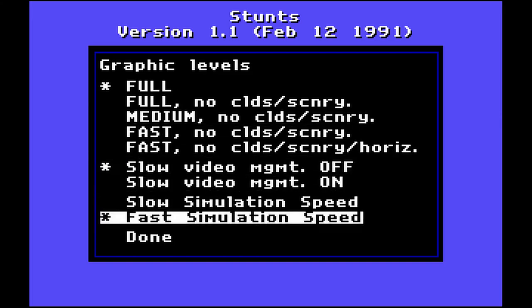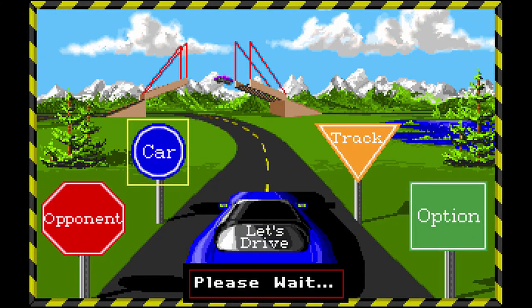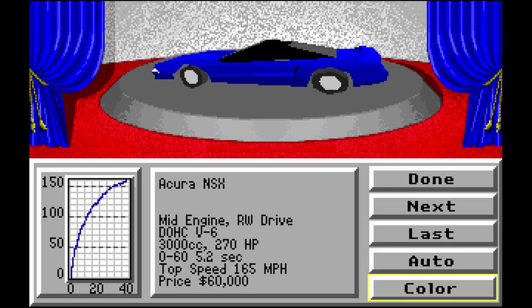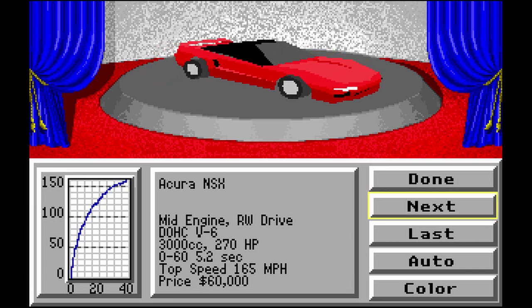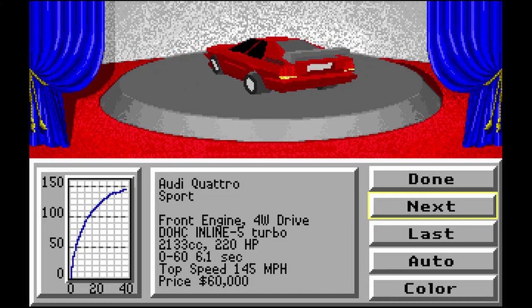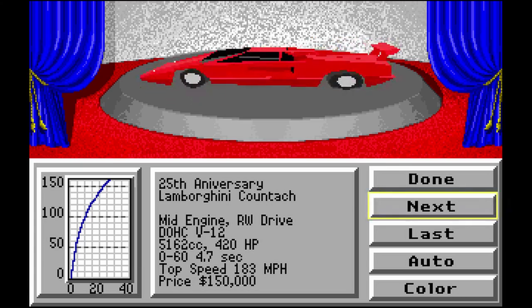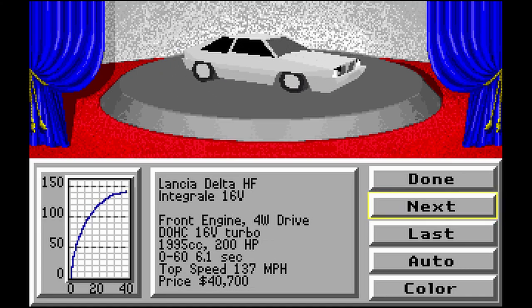Crank those graphics up to 11. This game actually has pretty basic graphic settings you can change to try and get the game to run better on whatever type of computer you have. This is Stunts, a game that came out in late 1990. It was developed by Distinctive Software, the developers from the early Test Drive games. It's basically like if you took Atari's Hard Driving and mixed it with the cars from Test Drive. So you've got Ferraris and Porsches and Lamborghinis. There's actually a lot of cars in this game.